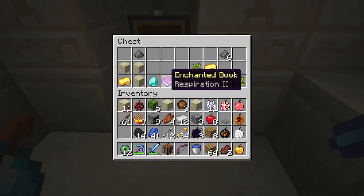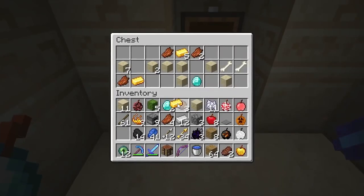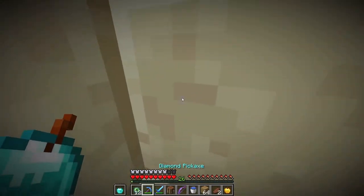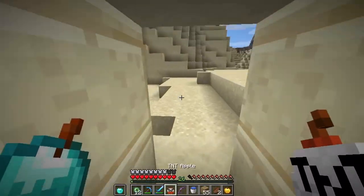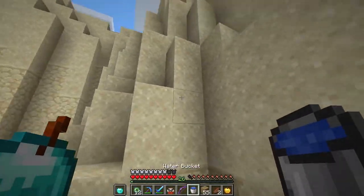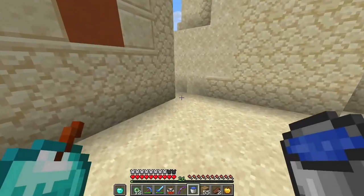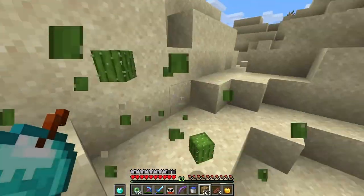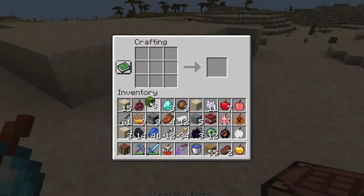From the desert temple we got respiration two, a golden apple sapling, some diamonds, gunpowder, and more diamonds — might be able to make some armor. Now for the TNT apple. I really feel like this is a bad idea. I'm going to wait until after I beat the dragon to eat it — I don't want to die now when I'm so close to finishing this challenge.